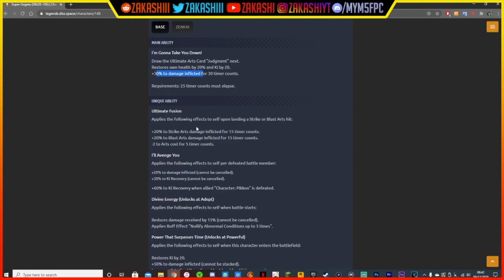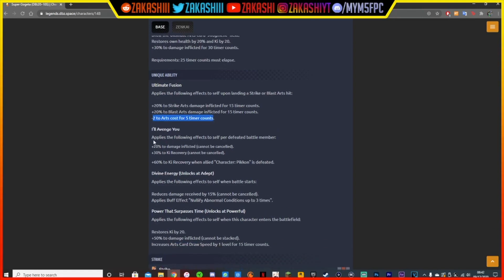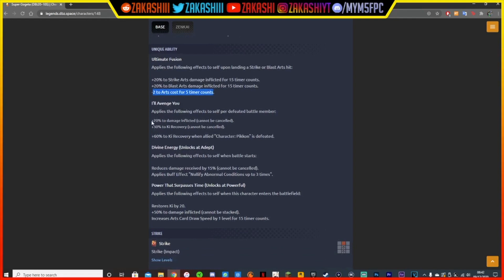His unique ability, Ultimate Fusion, is pretty much the same except now this used to be 10% — it's actually 20%, and it lasts for 15 time counts, just from Zenkai. And you also get minus 2 to art card cost for 5 time counts. That's insane. Then his second unique ability, Our Venju, is 20% per defeated battle member, and it cannot be cancelled.